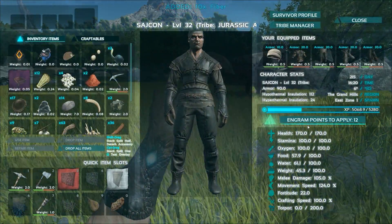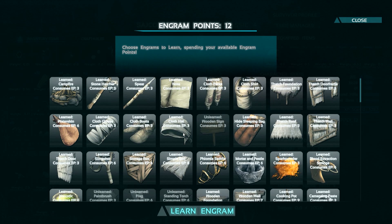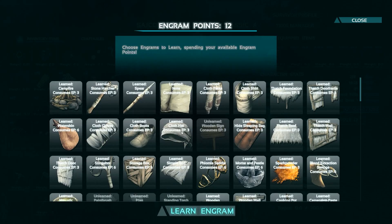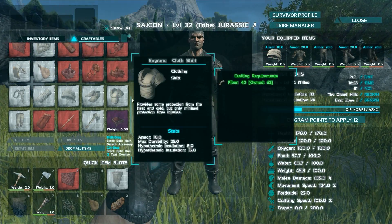Once you've leveled up a bit, you should pick the armor engrams: cloth pants, cloth shirt, cloth gloves, cloth boots, and cloth hat. That's where we need to start. Once you've done that, go to craftables and make yourself some armor.